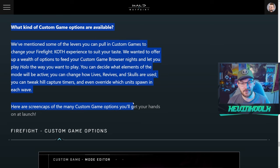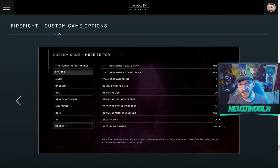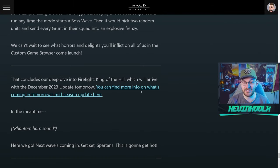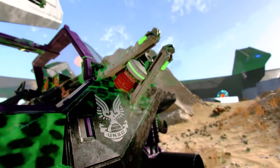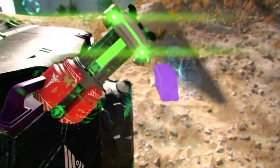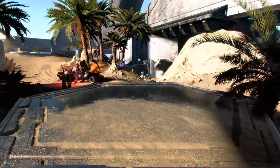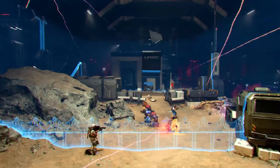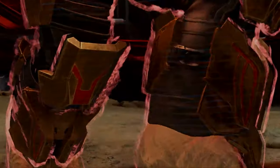343 also showed the custom game options, and basically you can customize Firefight however you like — probably even more so than before, which is great for Forgers. 343 stated they want to add community maps into the Firefight playlist as soon as possible. The turnaround for arena maps from Forge to matchmaking is about eight to ten weeks, and for Firefight maps it really depends on the complexity, but since it's only PvE, you don't have to worry about competitive balance — you just need to make sure it's fun.